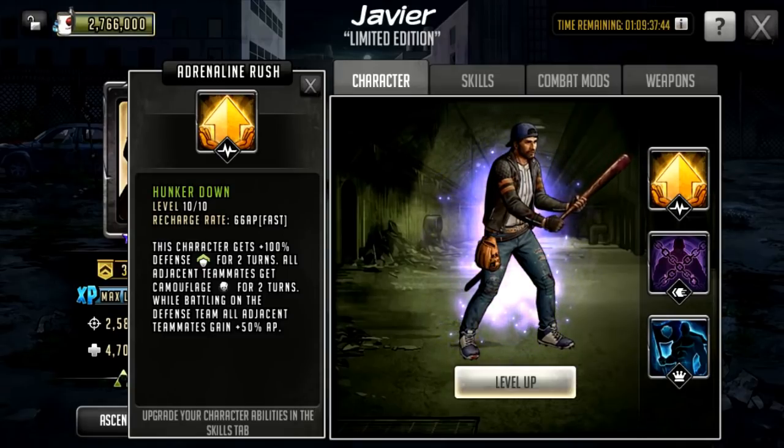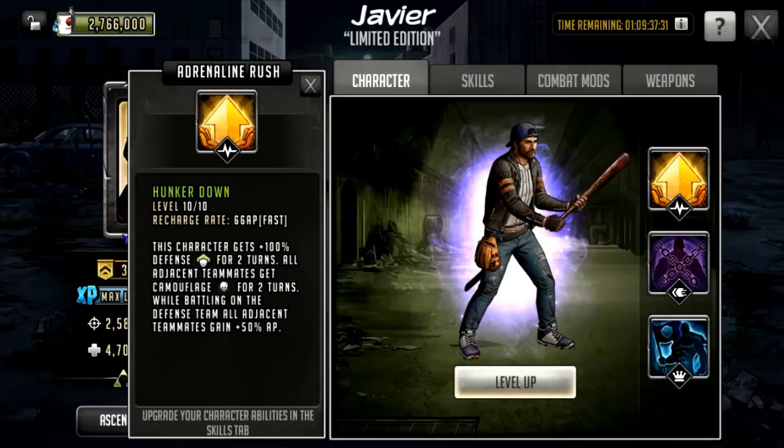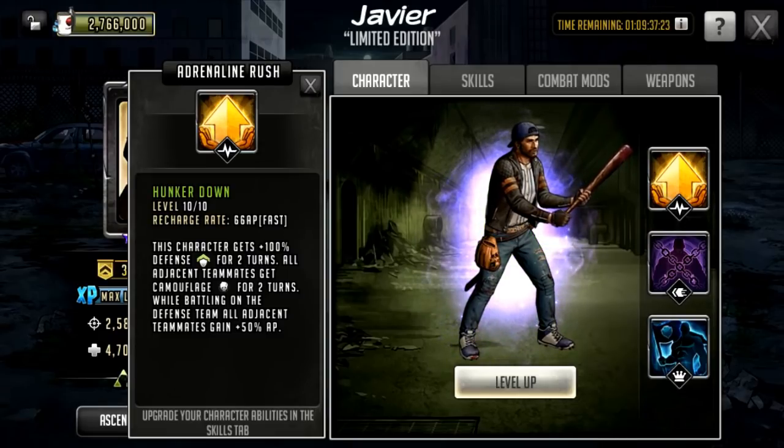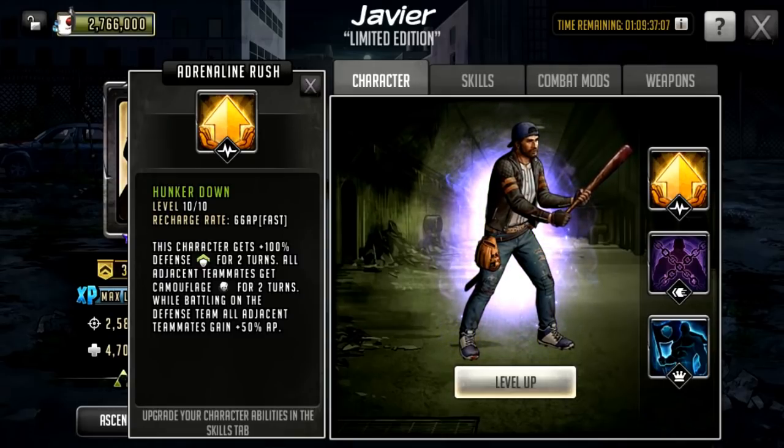This is crazy — this is going to be actually really really powerful. Him getting 100 defense means he's going to be incredibly hard to take down. It's not going to be up 24/7, there will be a turn where he doesn't have 100 defense, but he's going to be rushing real quick. He can be commanded turn two, which is pretty nice. Adjacent teammates getting camouflage means no AOE damage and no rampage damage is going to work — it's going to be very nice at stopping extra damage on rushes.